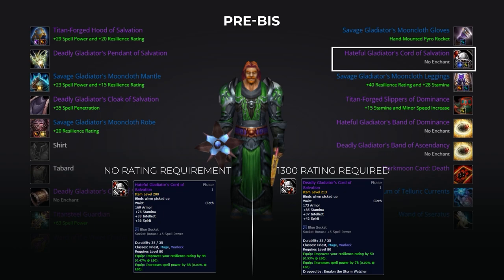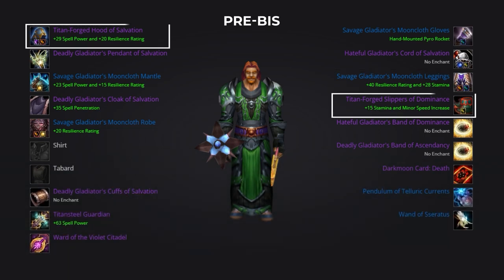If you're able to reach 1300 rating then you should save your honor and purchase the Deadly belt instead. For both boots and helm, you'll want to be picking up the Titanforged Hood of Salvation and Titanforged Slippers of Dominance. Both of these are obtained from Wintergrasp marks.